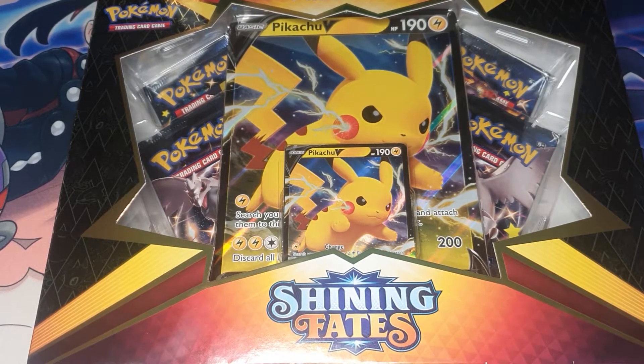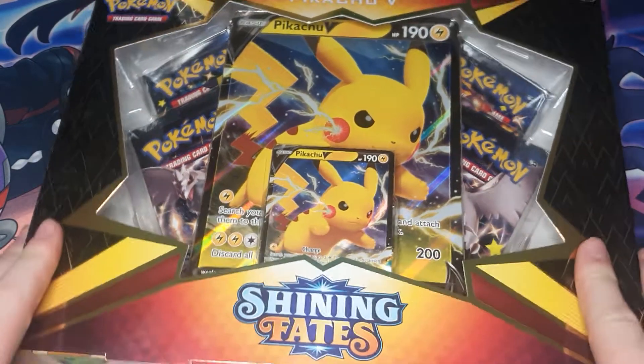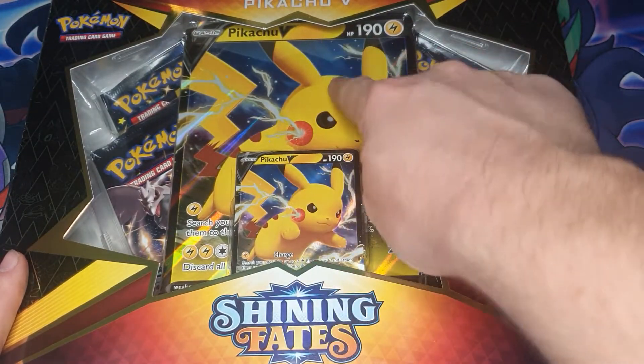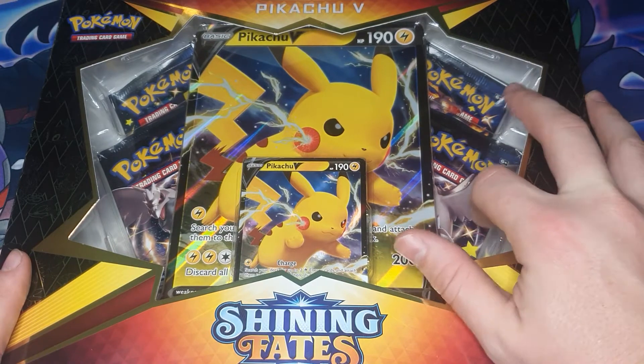What's good YouTube? It's your boy Twisted Knee and today we've got the Shining Fates Pikachu V-Box. It comes with a little Pikachu, big Pikachu, and four packs of Shining Fates.